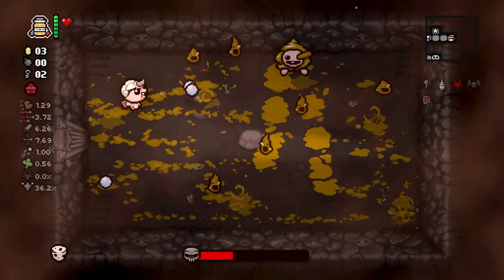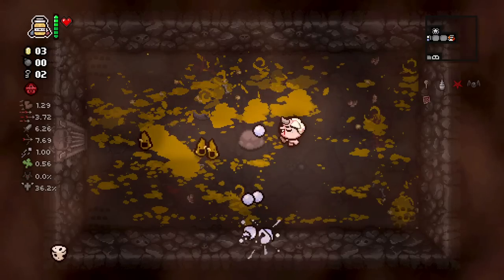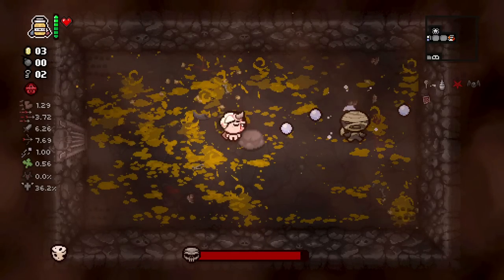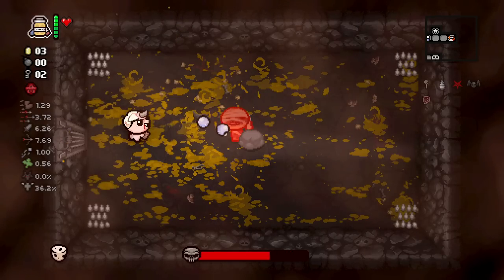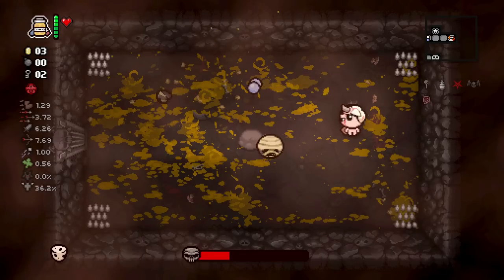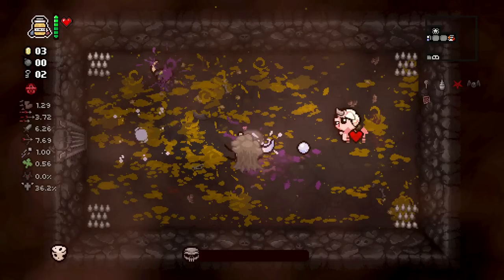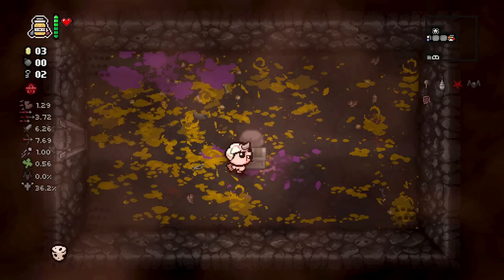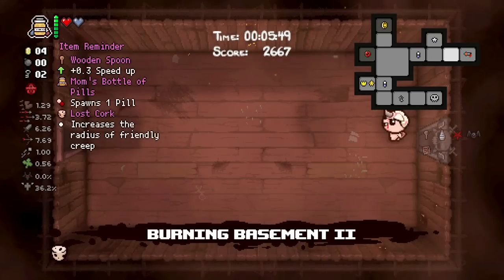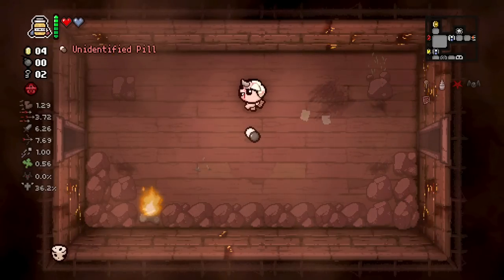The danger in here is not the Turdlings necessarily, it's the spikes in the corner - as stupid as that sounds. The spikes in the corner are the only thing that can kill us in one shot in this room. Thankfully we got a movement speed upgrade, and we did get a soul heart - but still no bomb. That is actually amazing, that's two floors now without getting a bomb.